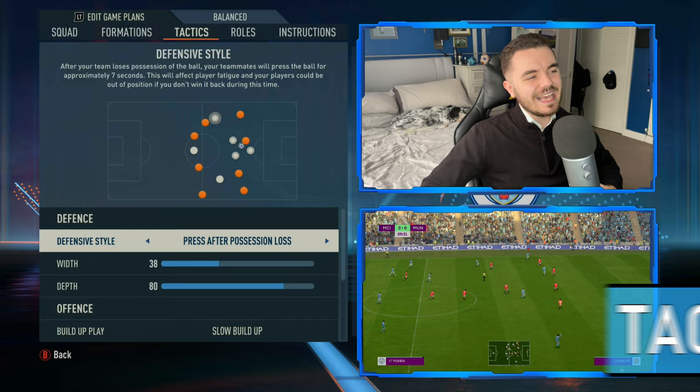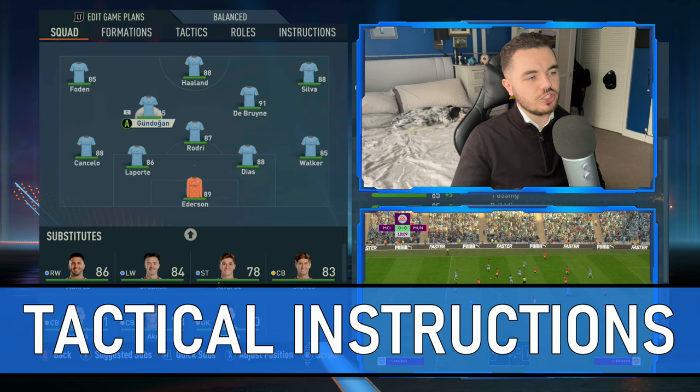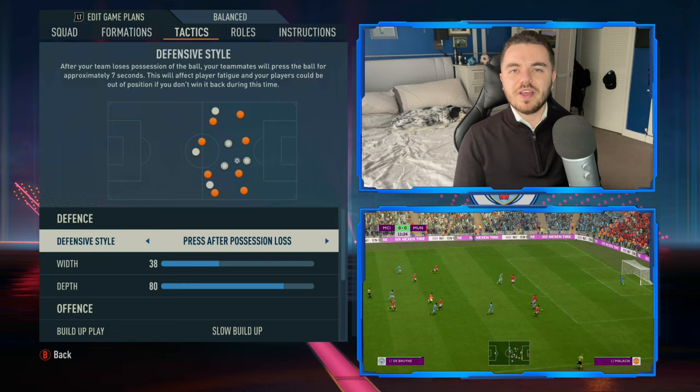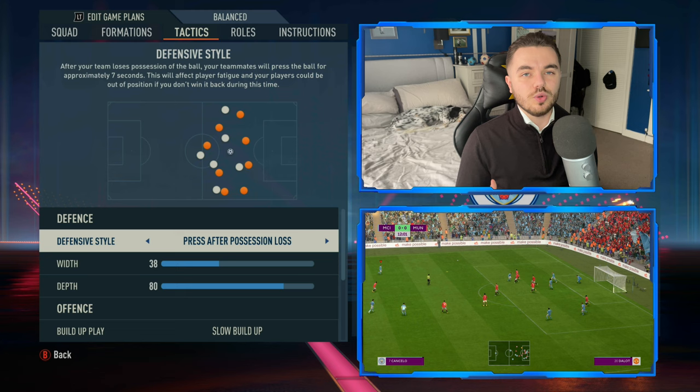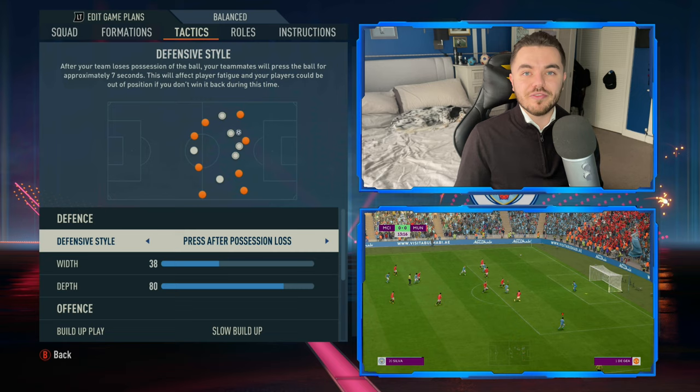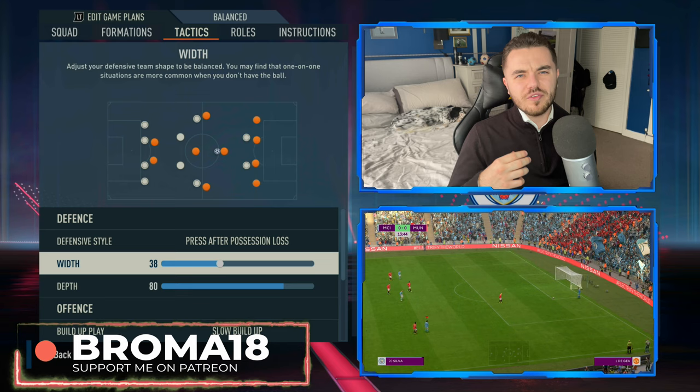There are no other position changes. I'll also show you how the tactic tweaks slightly when Bernardo Silva plays in central midfield instead of Gundogan - there are some slightly different instructions there. Defensively, we have press after possession loss, as we try to employ that counter-press that they're so very good at. It's a little bit better this year in FIFA compared to FIFA 22, so you will find it to be more effective when you do lose possession.